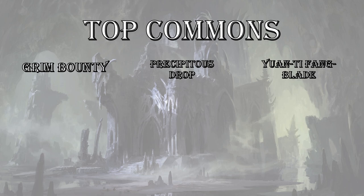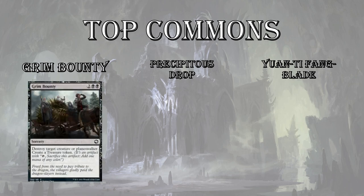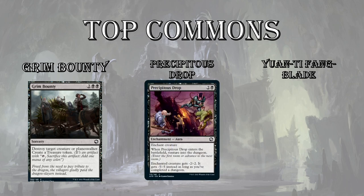Top 3 commons for black. First is Grim Bounty — 4 mana, kill anything. It is sorcery speed, which is unfortunate, but you do get a treasure token. And as we said, there's a lot of different synergies for that treasure in black and in red in particular. Kills anything — very strong.